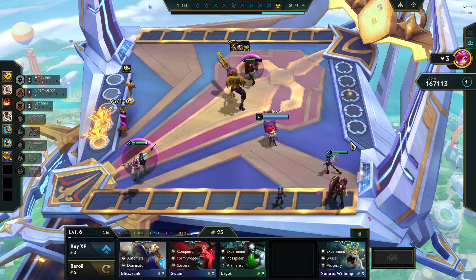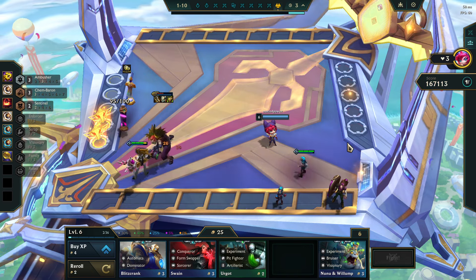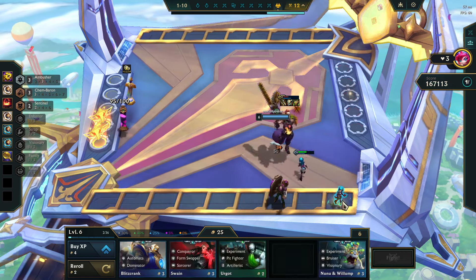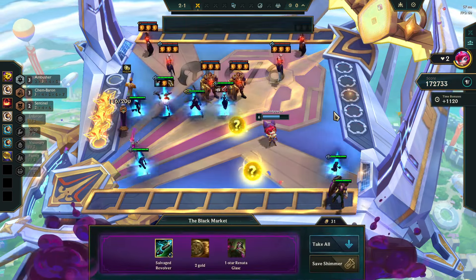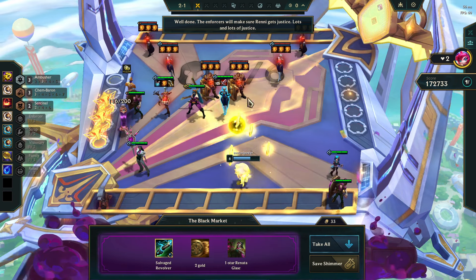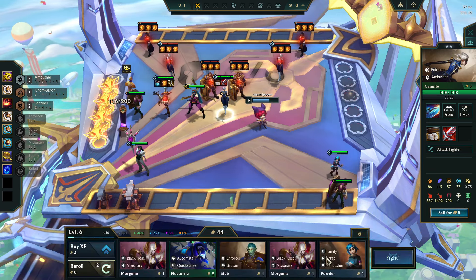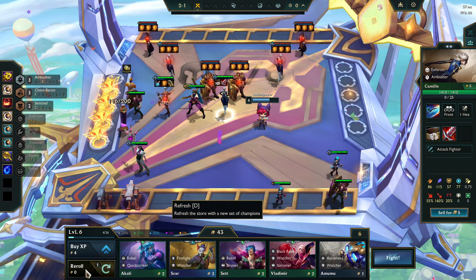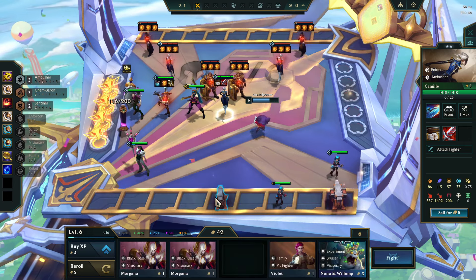Wait a minute. Oh my god, I lost this again — lot of damage. Powder goes crazy here. Keeps on coming — the Salvage Revolver. Powder. I guess we could make a Visionary Emblem actually.